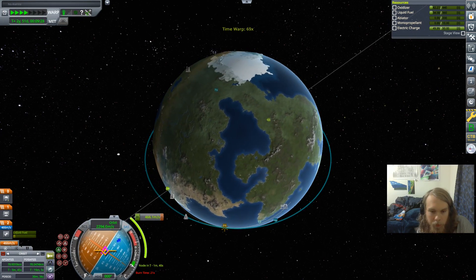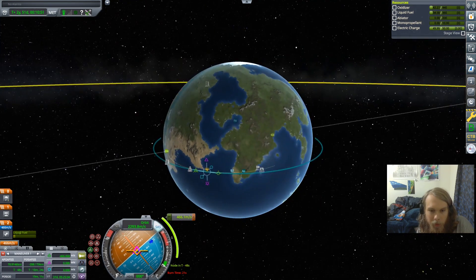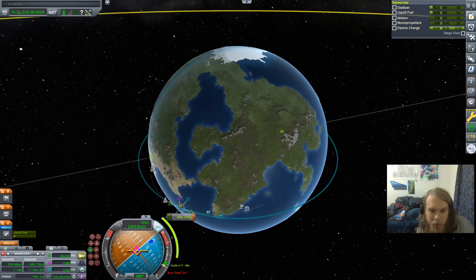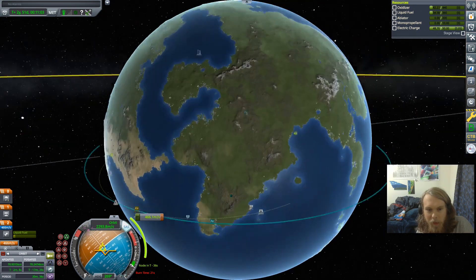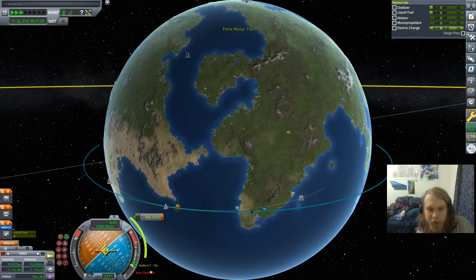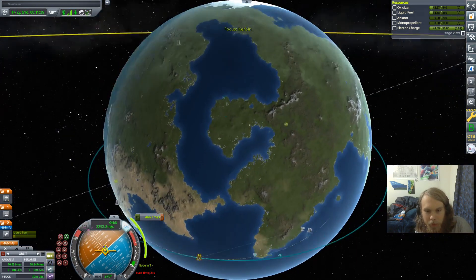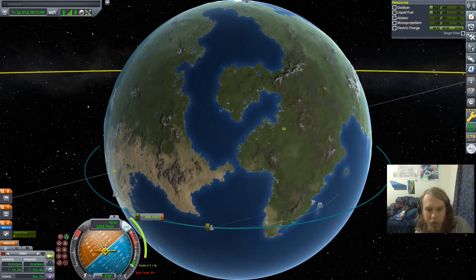I want to do the burn later than where the maneuver node currently is. I have the maneuver node set to burn all my fuel. Let's try right there, and then we can alter the drag profile on the way down. I don't want to land in the ocean because then I have to deal with seaplanes. I want to land somewhere flat so my airplane doesn't have to be completely bonkers. You know what, I'm going to go even later — now.